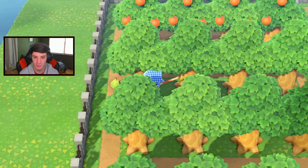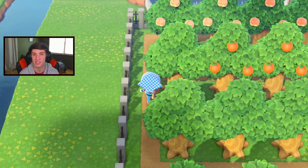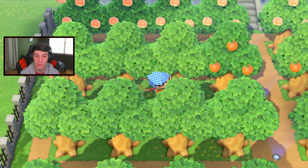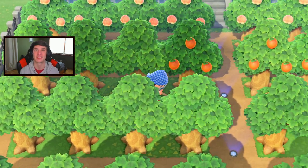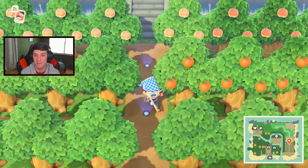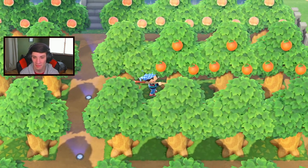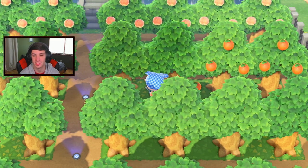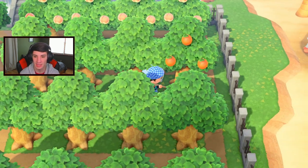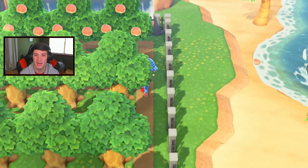My goals for today: sell fruits, build a bridge, and lay out where I want my rocks to be. For the rock farm, you have to place a bunch of items all around your island to fill up spawnable spots so rocks spawn where you want. It's a lot of work but totally worth it — instead of rocks spawning all over the island, have them all in one nine-by-nine spot so you can hit all of them quickly every morning.